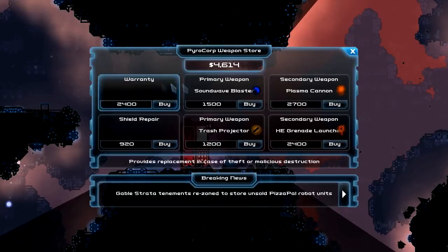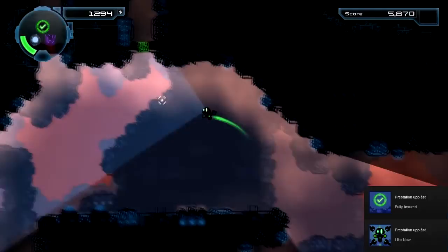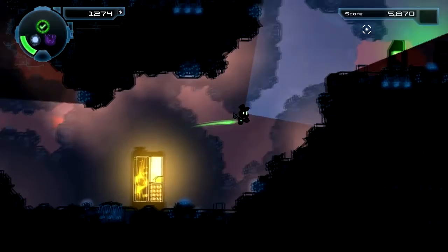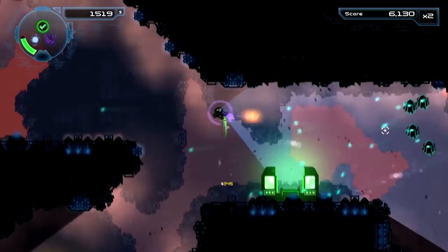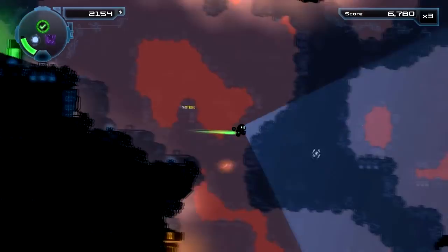We can buy a warranty, or even buy some weapons. Let's buy a warranty and repair our shields. This one looks even meaner. Here we can probably buy a hat now — top hat, obviously. I might be an evil robot, but I'm bloody well gonna be a classy evil robot.